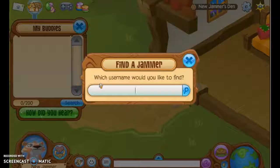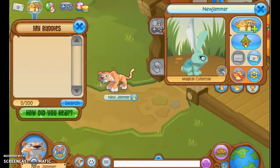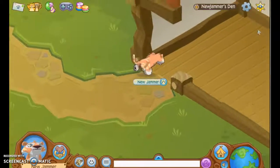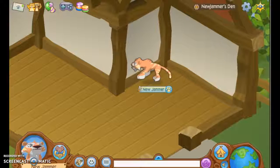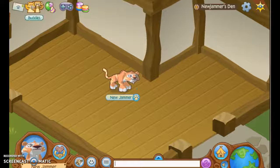So, you go to here. You search a username. I'm just going to go to this guy's den because, you know, it's a new jammer. Who would name themselves a new jammer — like "I'm a new jammer" or something like that. So, you see, you have 2,500 gems.